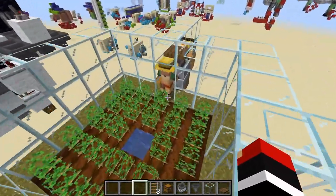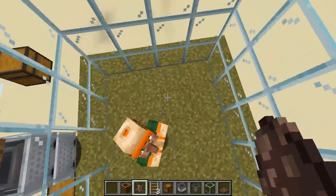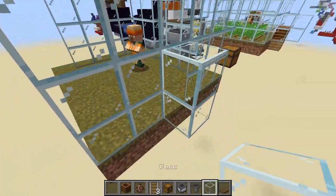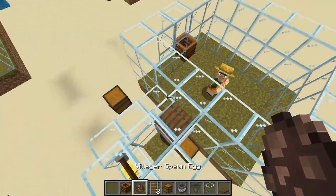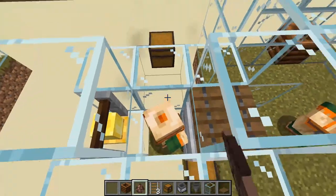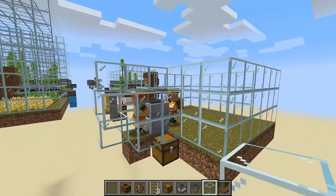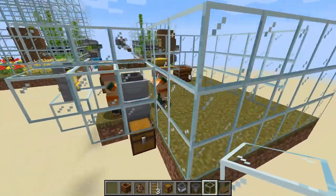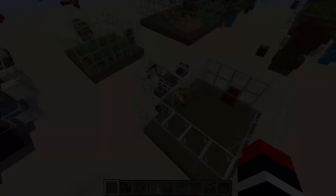That's pretty much the whole mechanism. Get a villager and a composter — place the first villager here, place a composter nearby so the villager converts to a farmer, then place a second villager in the area. Hoe the farm area, place water, plant your crops, and that's it for the villager crop farm.